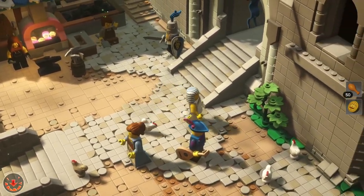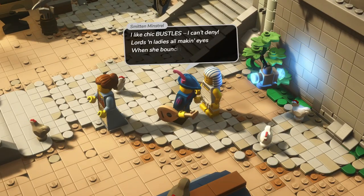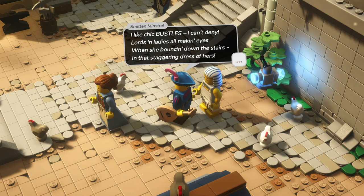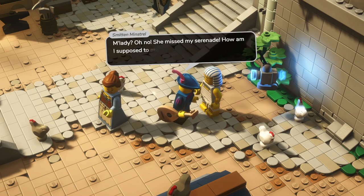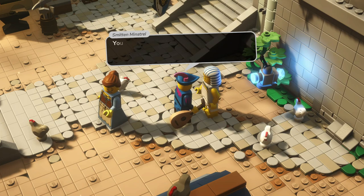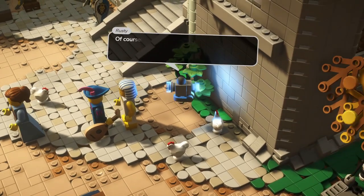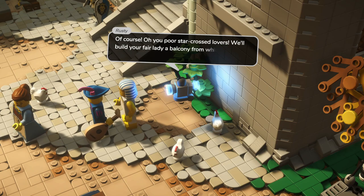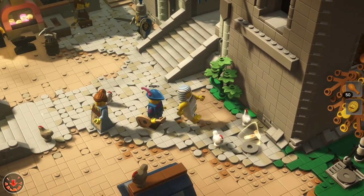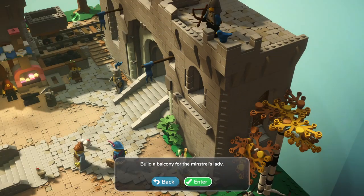Oh, there's somebody new — the Smid Minstrel. He's serenading a lady: 'My lady missed the serenade — how am I supposed to make her swoon with my sultry songs if she doesn't have a balcony? You two look like people who understand the desperation when a super fine lady steals your heart.' We offer to build his fair lady a balcony to swoon from. So we need to build a balcony for the window up there.